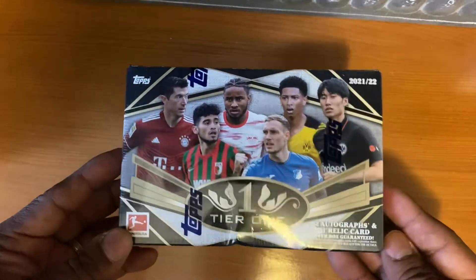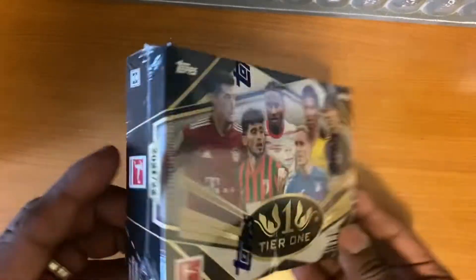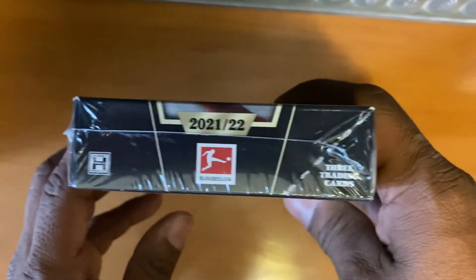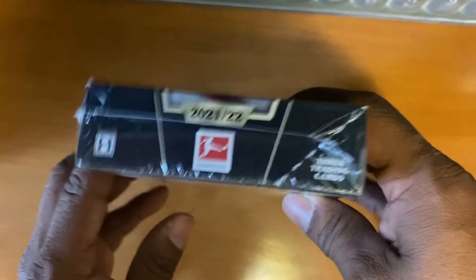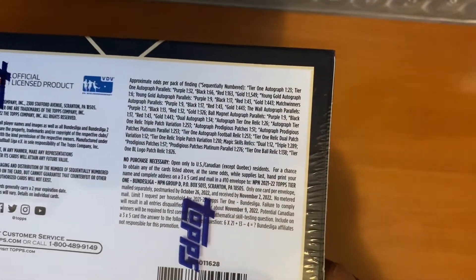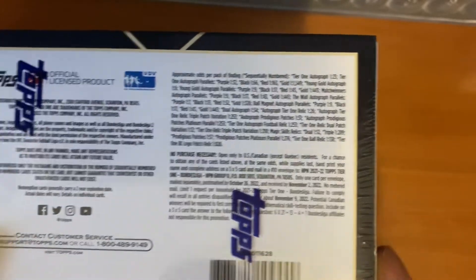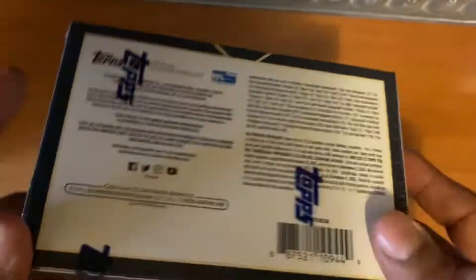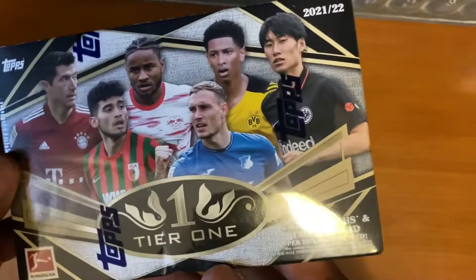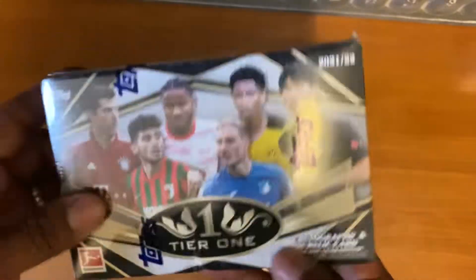Good morning guys, here we are — Tier 1 Bundesliga 2021-22, 3 cards per pack. Here's the box. 2 autographs, 1 relic per pack, so let's see what we got here today.